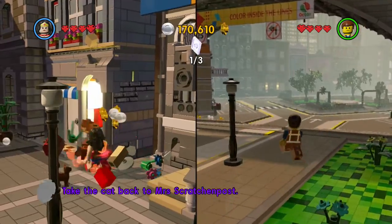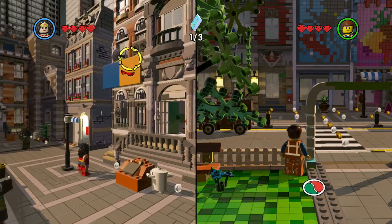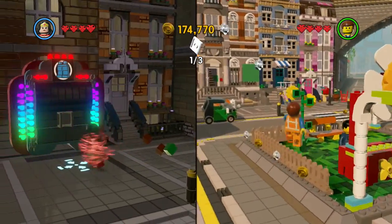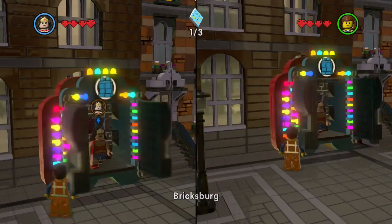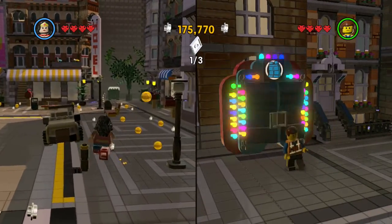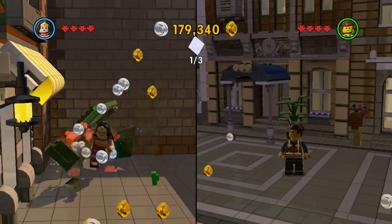Take the cat back to Mrs. Scratching Post. Oh, here's one right here. Here's another one for you — two of five. There's five cats. She got five of them? Five cats. Where are my pants? We got a lot of pants. Look at this one — they have a cat named Garbage Cave? They love garbage, man!